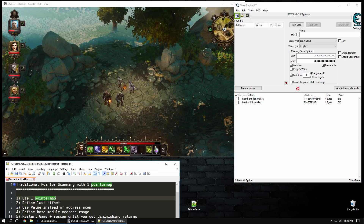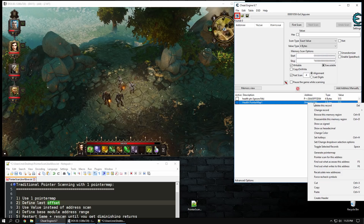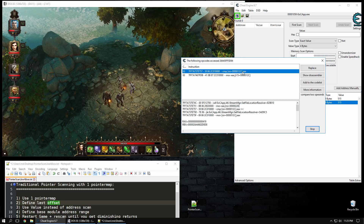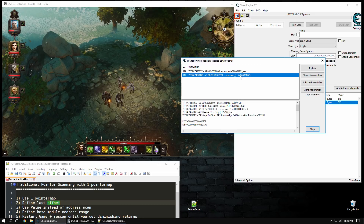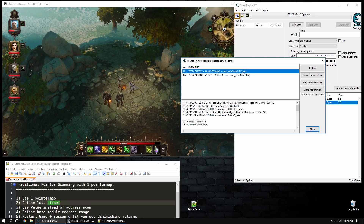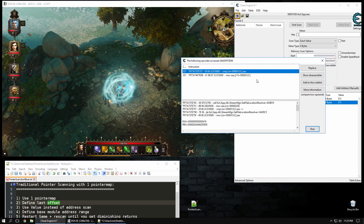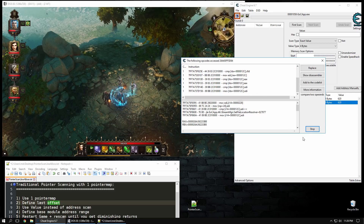So we generated our pointer map, and we want to define our last offset. What is the offset of the health variable? You should all know how to do this - you do 'find out what accesses this address.' We can already see offset 12C is being used by two instructions to access that character's health. Just to be sure, we're going to heal this guy and see what the other instructions use. They're all using offset 12C. So that's easy.